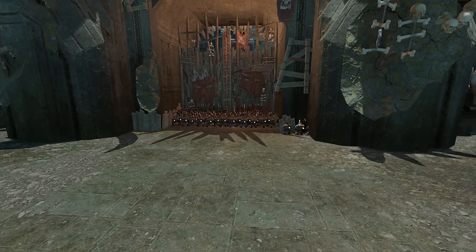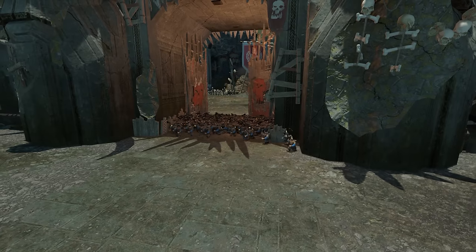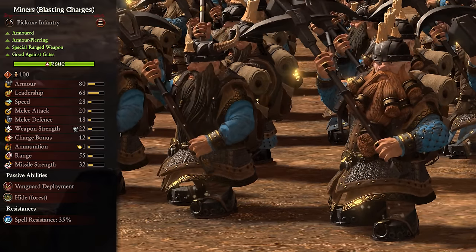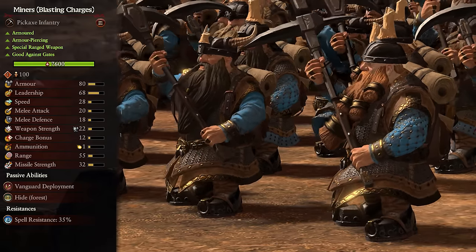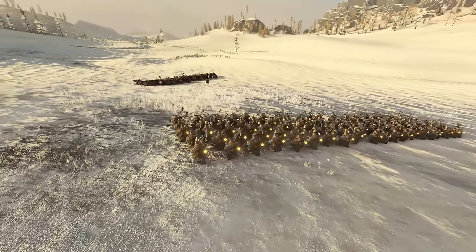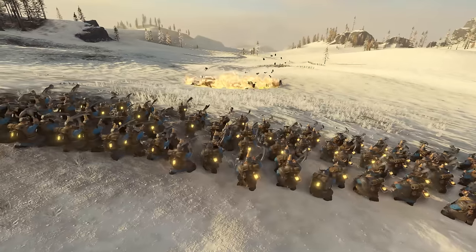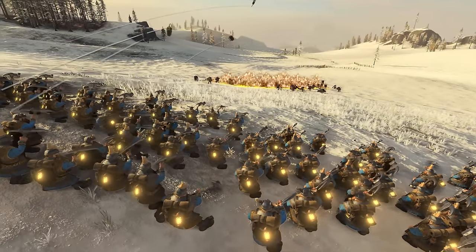The only thing they're really good at is hacking gates to pieces, so if you've got an early siege and can't afford to wait for towers, send them in to take it down. They also come in another variation: Blasting Charge Miners. These are the exact same unit but they now have a single blasting charge per dwarf that they can throw out. These have a very short range so are normally tossed just as combat is about to clash, and can do some decent if not overly armor-piercing damage. If you're going to insist on taking Miners, you might as well take these lads — they're the exact same but now come with explosions.